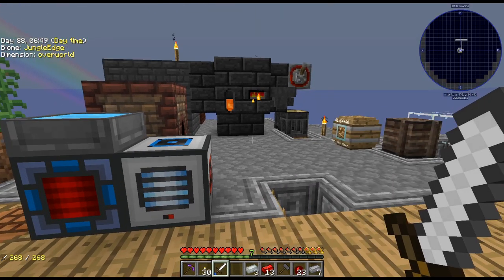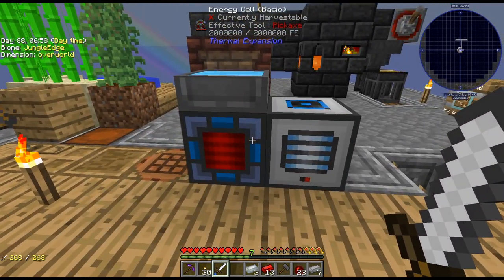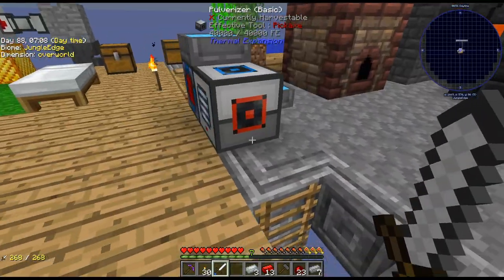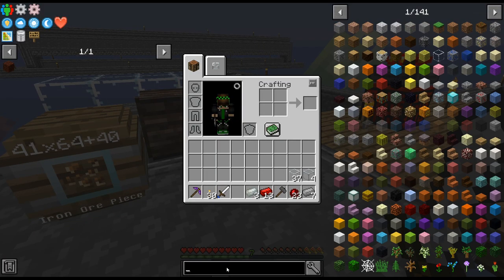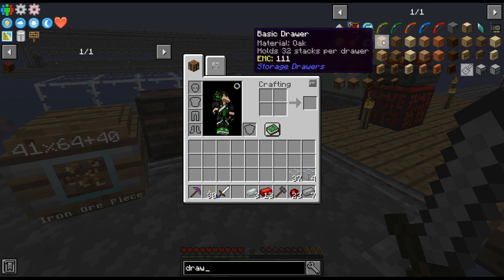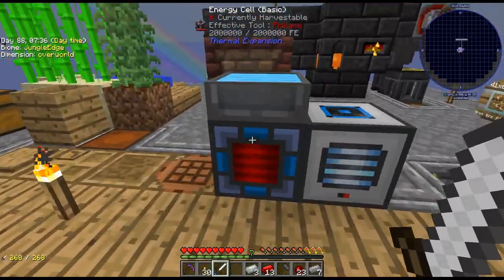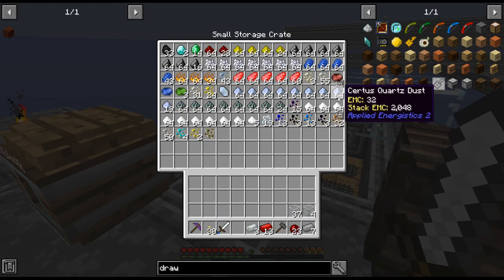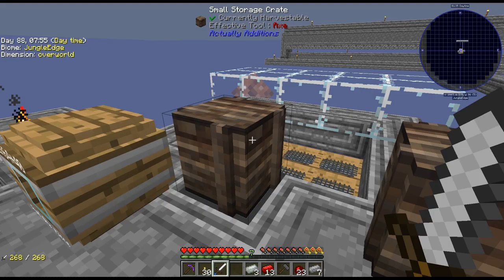I'm thinking I'll probably just set up pulverizing stuff down into some sieves and then into a storage system — maybe compact drawers. Have one for each type and just let it kind of run and fill up as needed. Eventually I'd like everything to be auto-processed down into ingots, or whatever — all the different pieces auto-processed.